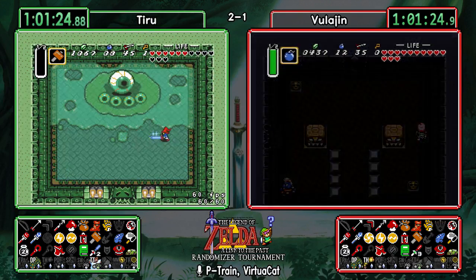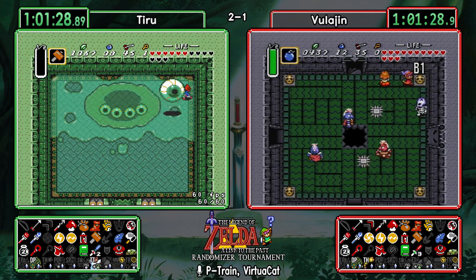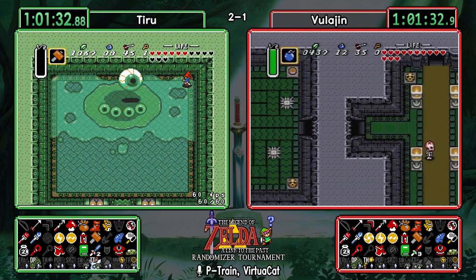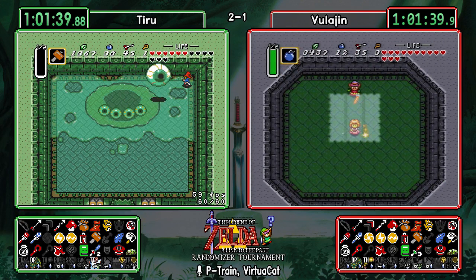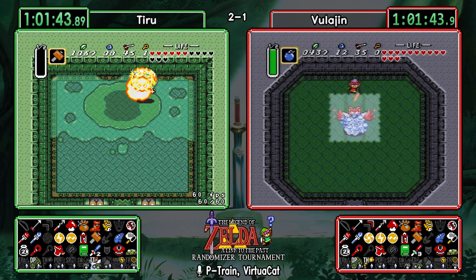Looks like we're going to see hammer strats on the Vitreous eyeball — the hammer does do tempered damage but this is not a very comfortable place to be, even with red mail. But he's handling it just fine.